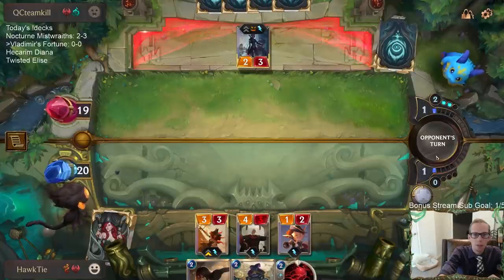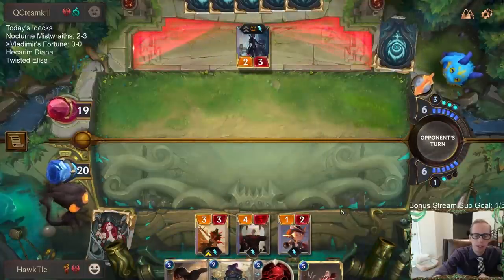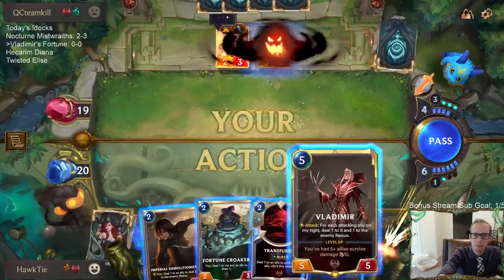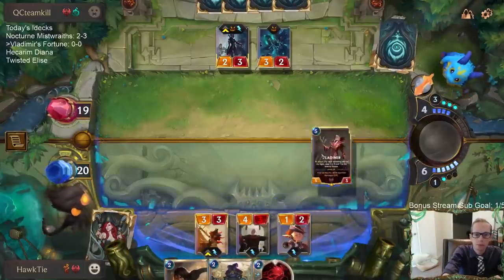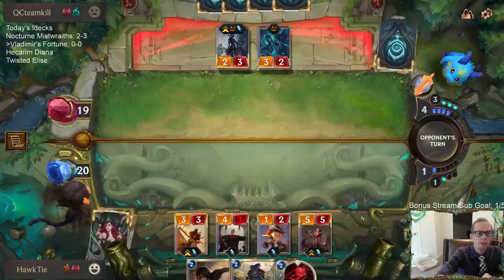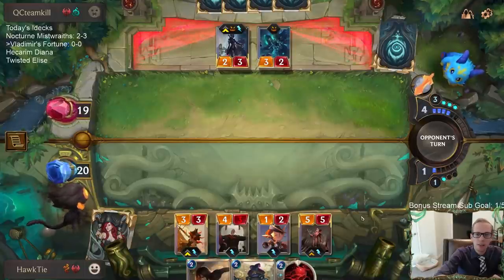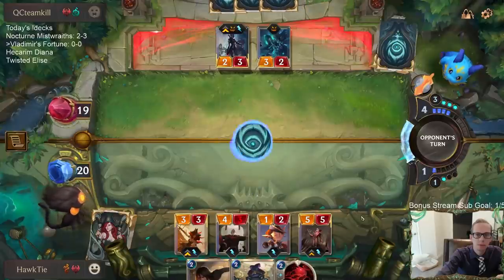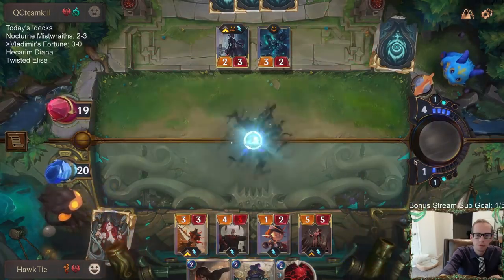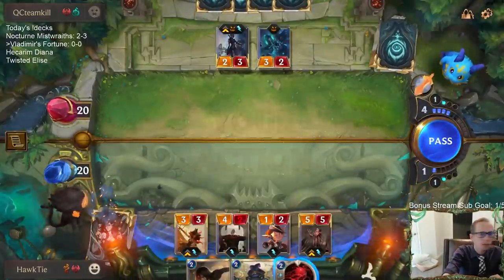I'm not sure if I was supposed to Transfusion and save the Crimson Disciple — maybe I should have saved Transfusion, but maybe I should have saved Crimson Disciple instead. Two turns in a row drawing a champion is kind of throwing a wrench in our original plans. Oh, that just helps level up our Vladimir — Vladimir's at three out of five now.